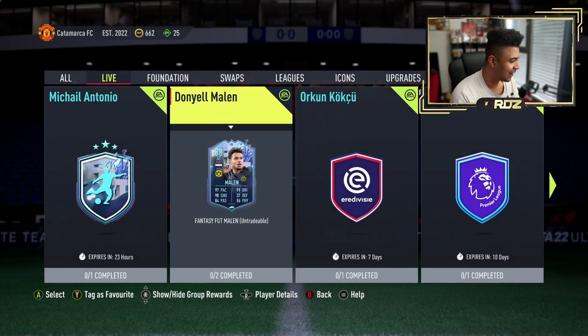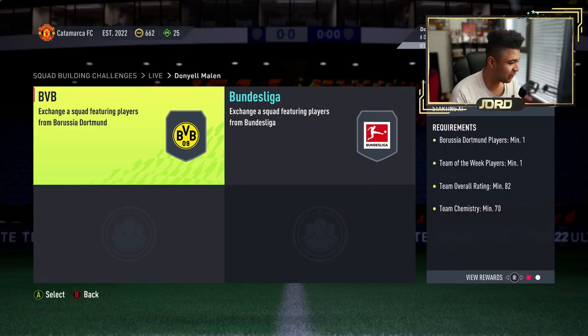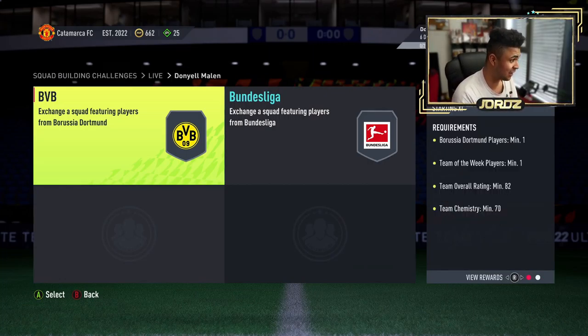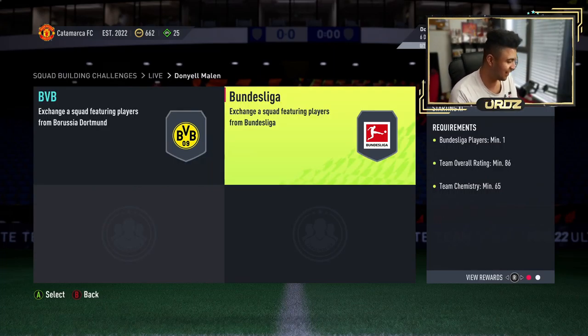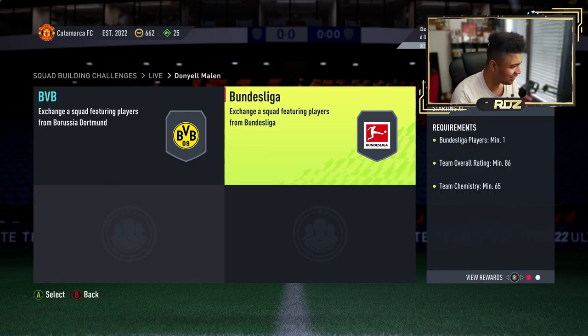Insane card. Let's see how expensive the SBC is going to be — I reckon it's going to be quite a bit. 82 Team of the Week, 70k, versus an adopted player for jumping and a gold pack. Starting out cheap, but the second one is 86 — there we go, I thought it'd be pricey. So I'm going to price this at 70k, max 100k out. Actually I think 70k is pretty decent — 70k for Donnie Mallon. Decent.